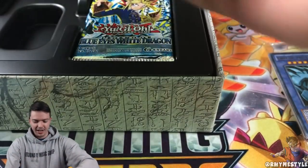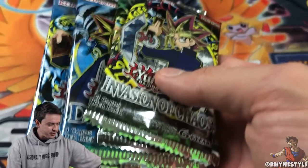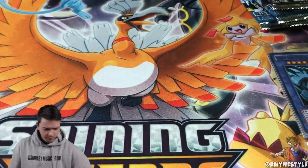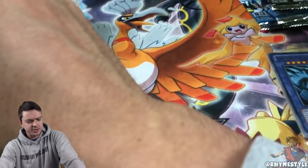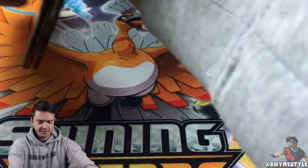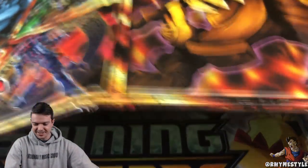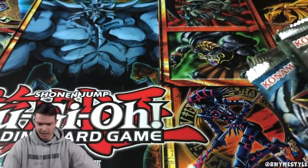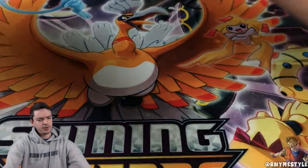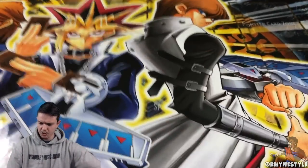You're looking at exactly what you think you're looking at. There's also more in here — the game mats. These actually have really high quality mats. It's a hardcover-style fold-out. You've got Obelisk, Slifer, and Ra — we're actually gonna try to use this for the backdrop. Let's see if I can use this one over here.